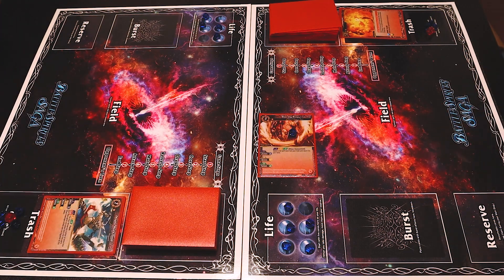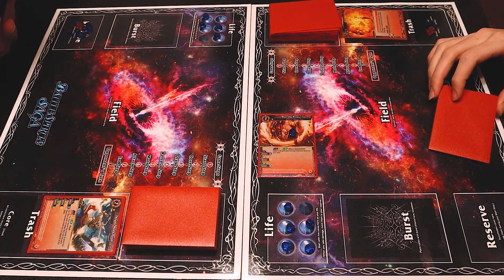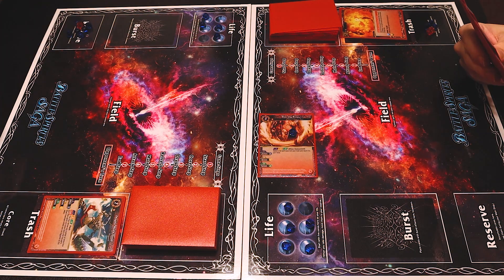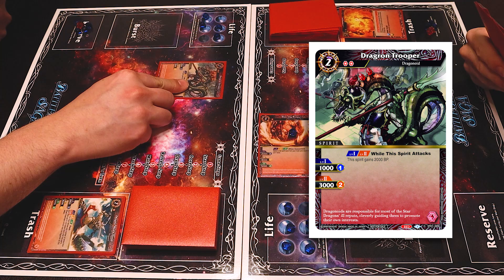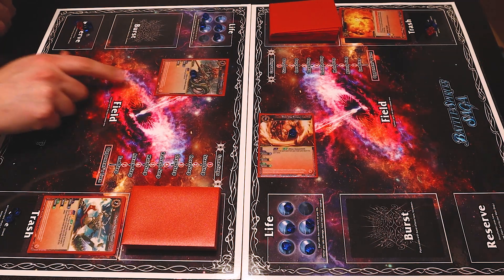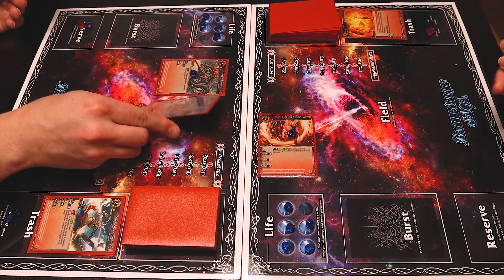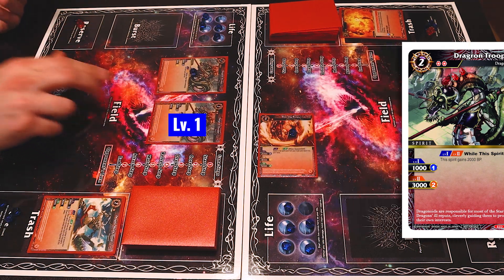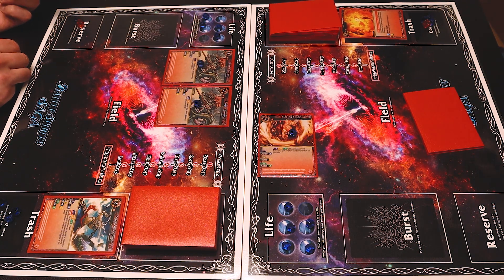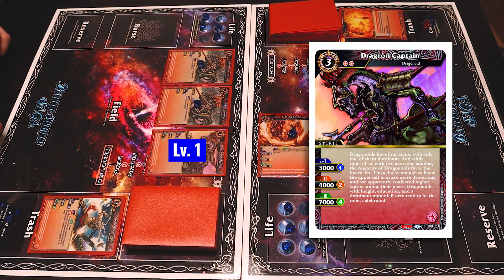Start step, draw, core step — I'll refresh my cores and grab a new one from the void. Refresh step, I have no spirits to refresh so I'll go into my main step. For a cost of two I will play the Dragon Trooper and give it a single core so it's at 1000 BP. Since I have one on the board and it has a core of one, I'll go ahead and reduce the cost to play another Dragon Trooper by one. I'll put it at level one as well. Since I now have two Dragon Troopers I can reduce the cost by up to two to play Dragon Captain, so I will pay one for Dragon Captain and then put my red core on it so it can be at 3000 BP.